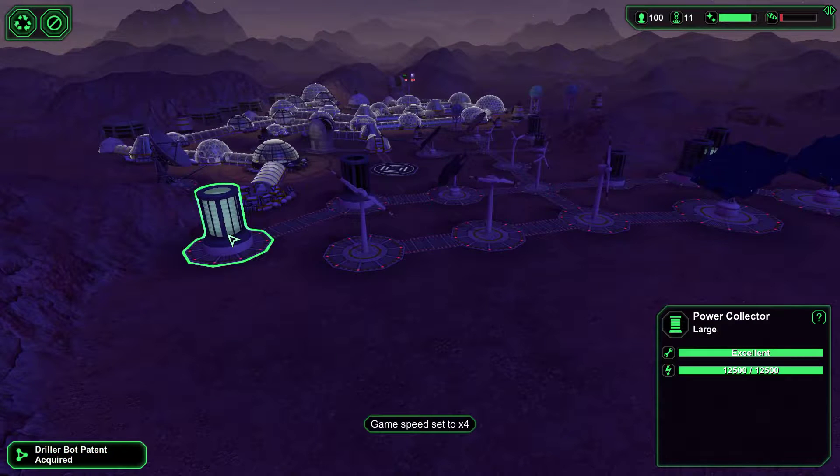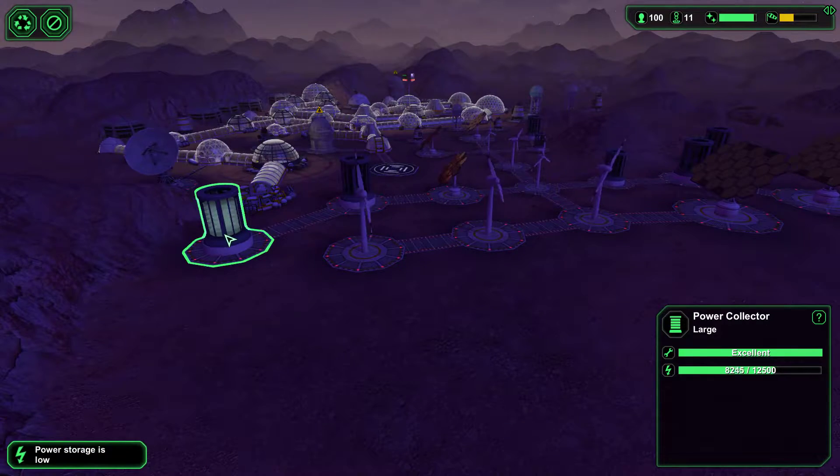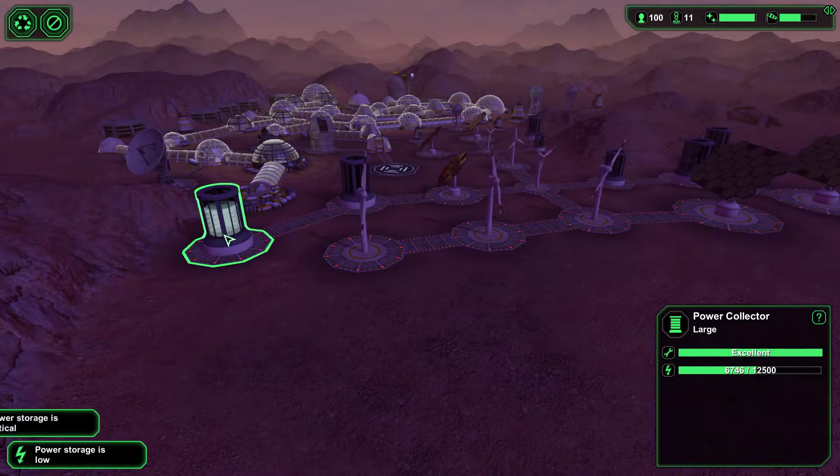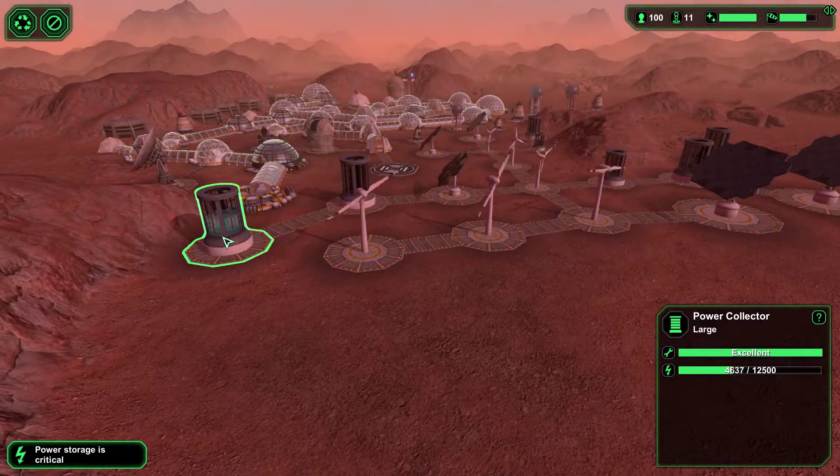We're about to run out of power. Power storage is low — yep. Unless the wind saves me a little bit. It looks like it's going to. Power storage is critical, but solar panels are coming online right now.